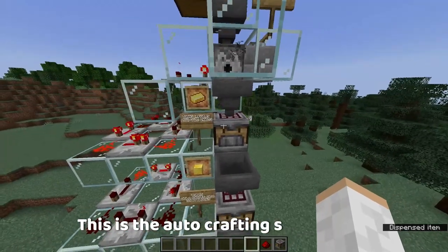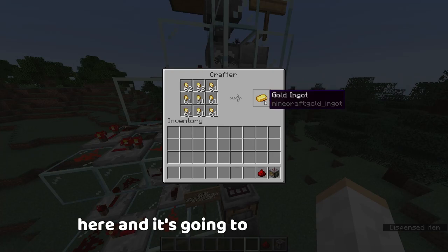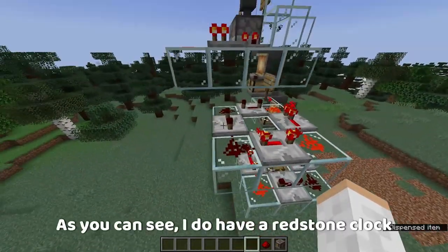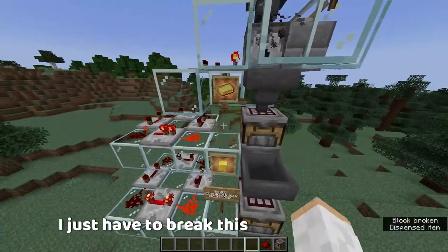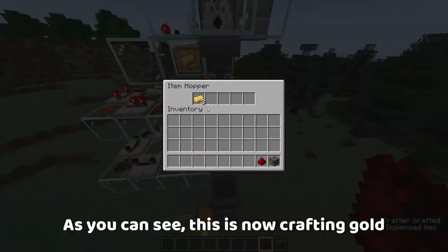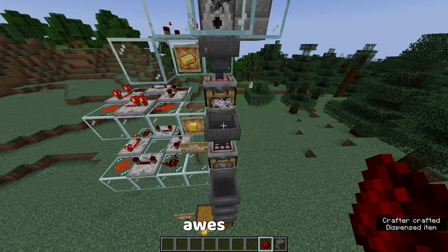Over here, this is the auto crafting system — we put all these gold nuggets in here and it's going to make gold ingots. We can turn this on. As you can see, I do have a redstone clock over here getting ready to go. I just have to break this sign. As you can see, this is now crafting gold ingots into this item hopper, which is awesome.